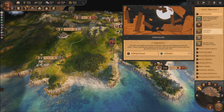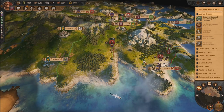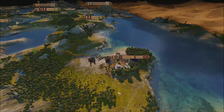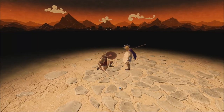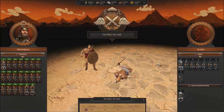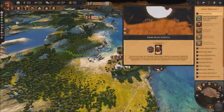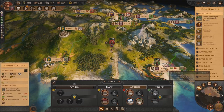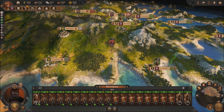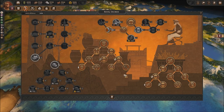An earthquake has happened — it destroyed a bunch of stuff. There is a faction that's been destroyed. Let's go ahead and take care of the rest of this army right here. Strangely enough they did not go for me — they went straight for the other settlement instead. I feel like Ajax is smarter than the other generals — doesn't want to face me, knows he's going to die. We do have some points we can spend — I am gonna spend them on ammunition. Royal Decree — we're gonna go for the campaign movement.